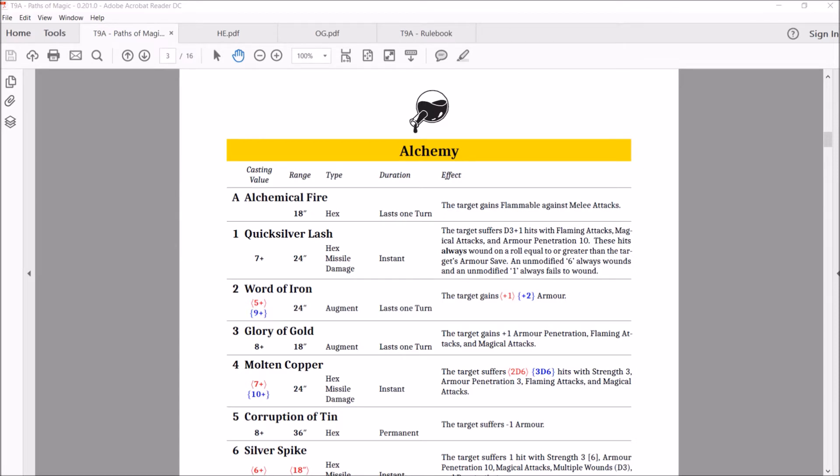That brings us to Word of Iron, which casts on a 5 or a 9. It's got a 24-inch range. It's an augment, lasts one turn. The target gains plus one or plus two armor. This is actually really nice. A full turn to gain a point of armor is usually not going to help you much, but it can put you over that edge where it matters, if you're high up on the scale. Plus two armor makes a big difference.